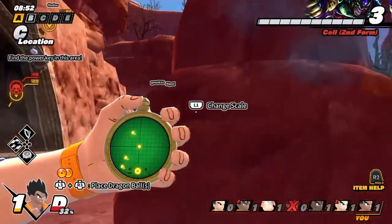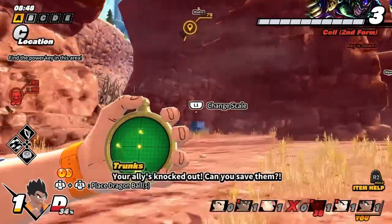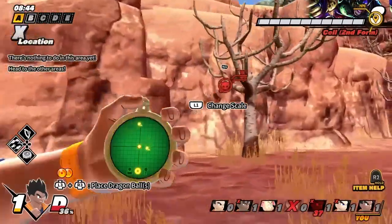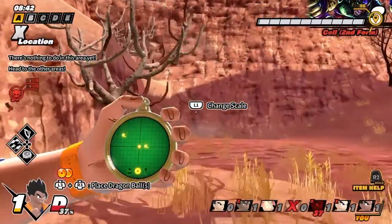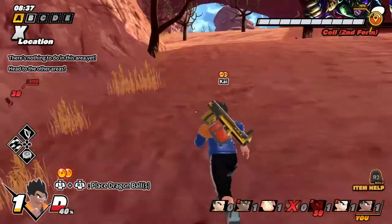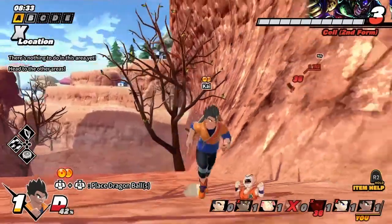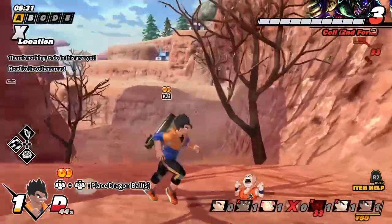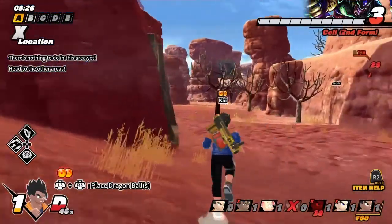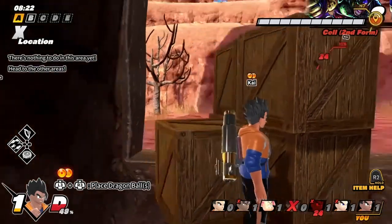Yeah, I know — I used it all. Kai, how do I use items? R2. Oh, I just used my Vegeta thing — I started a Galick Gun! Looking for the dragon balls — what's this device do? I don't know. He's near me — I'm gonna die! Wait, why'd you even run? I was looking for the dragon balls.